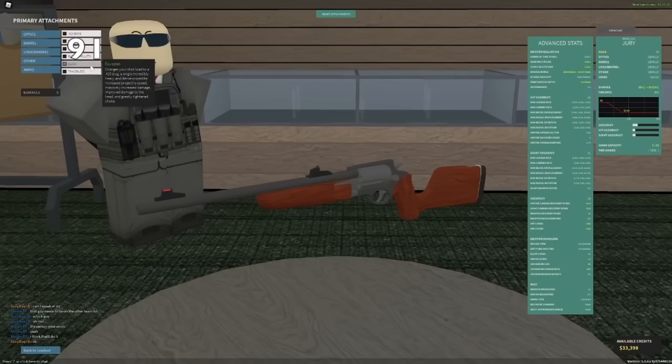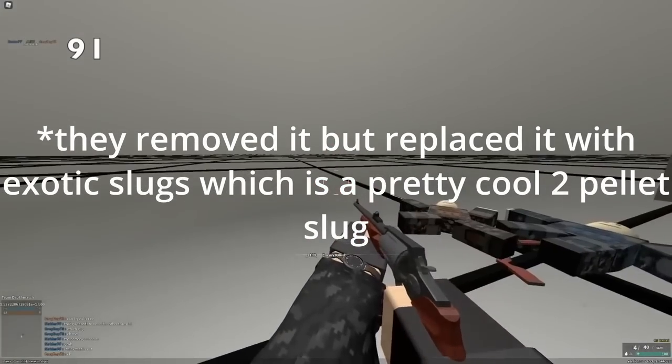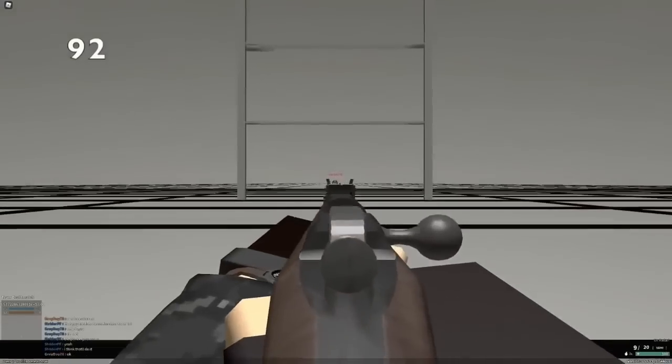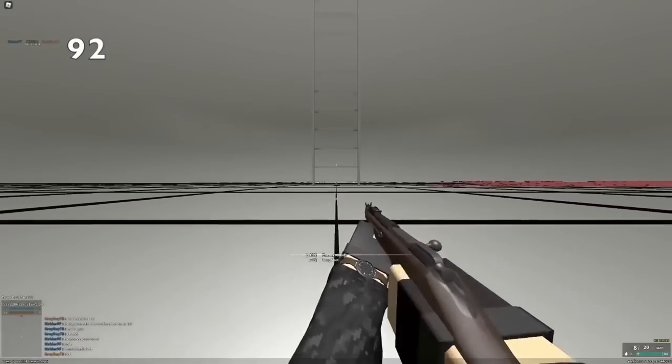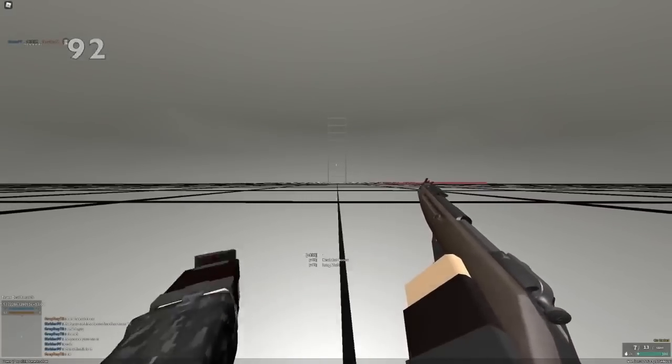For some reason, the gun known as the Jury, which already fires one bullet, has a slugs ammo type. This basically just gives it a free torso kill, it's pretty good. The GB22 without the .50 cal conversion is basically worthless. The reason for this is that the secondary known as the Obrez is basically just a better version.